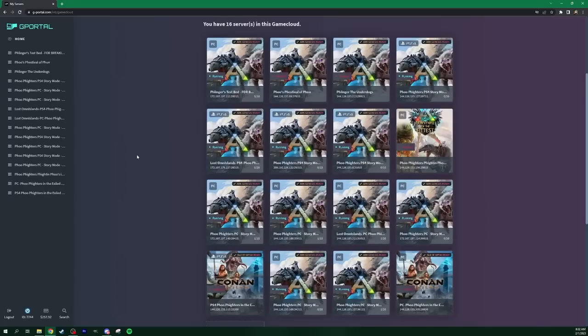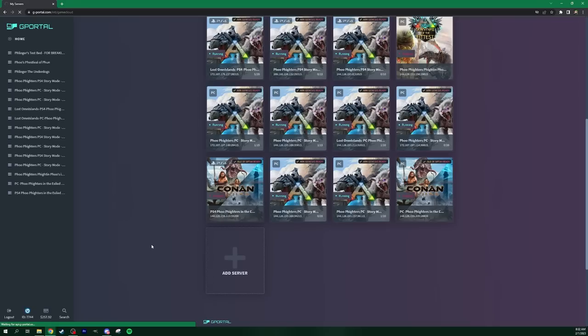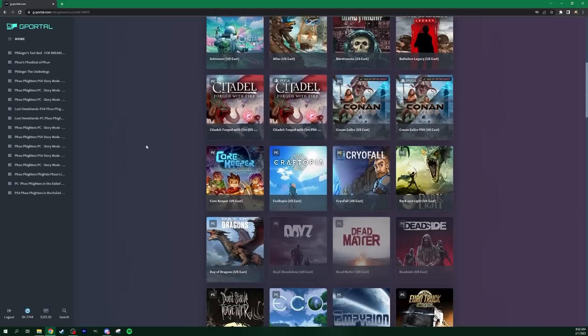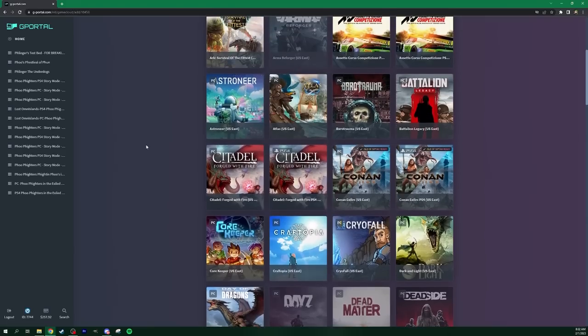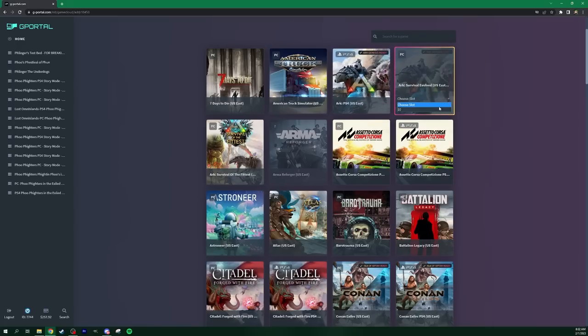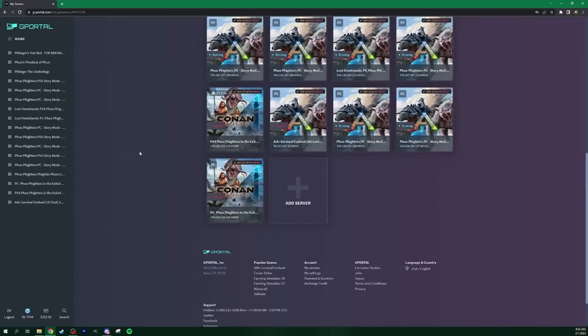Now since I've been a long-standing G Portal member I've got a ton of different servers, but for this one I'm going to set up a brand new server. Let's add a server to the cluster. From here we can pick any game we want. Say if we want a PC server, 10 slots, ARK Survival Evolved — click Add and it'll just straight up add it, assign those 10 slots to you and give you access to set them up. Let's click into that dummy one.